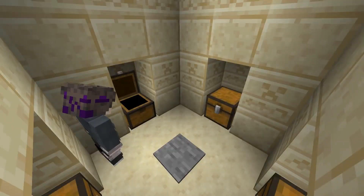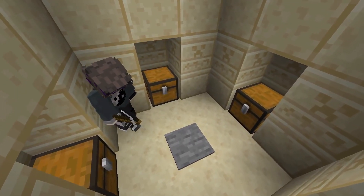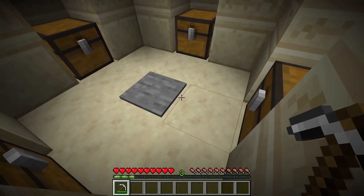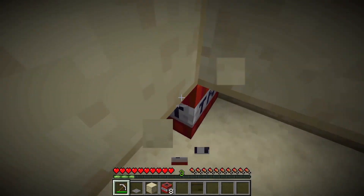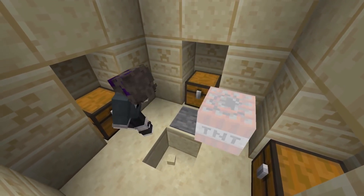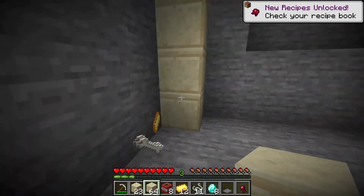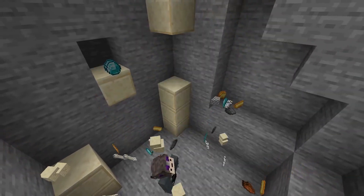Number 6. We can take the previous tip one step further. If you're speedrunning and find a desert temple, you can loot it in seconds even with no items. Once you break your way down, break the block in the center and grab all the TNT. Then place one TNT in a corner of the chamber, light up the pressure plate, and hop back into the hole. You'll be completely safe as the TNT explodes all the chests around you, letting you loot all the treasure in seconds.